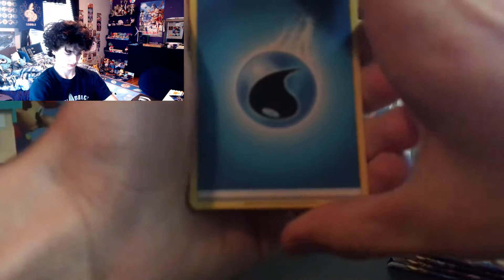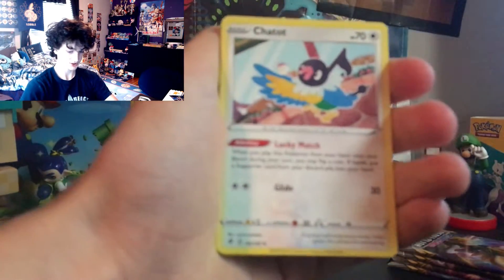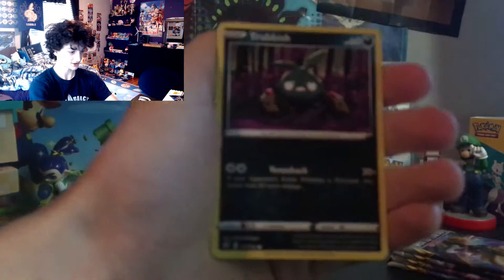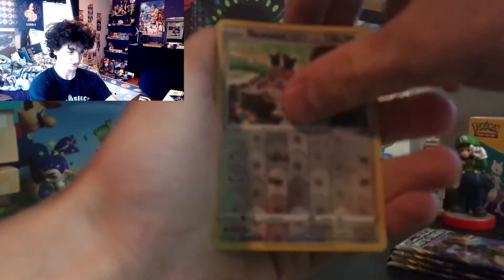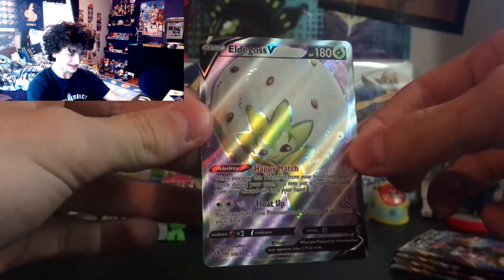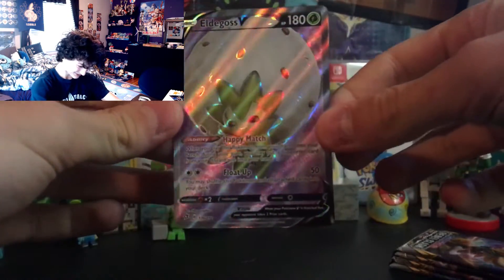Comment down below if you want me to get some Japanese cards! Water Energy, Croagunk, Capture Energy, Chatot, Scovillain, Snover, Natu, Rubbish, Scovillain reverse — what, no way — Eldegoss V Full Art! Oh my god, this card is insane! That's two full arts in the booster box — let's go! Oh my god, that's crazy! Eldegoss V Full Art — I didn't mean to throw that down but let's go!